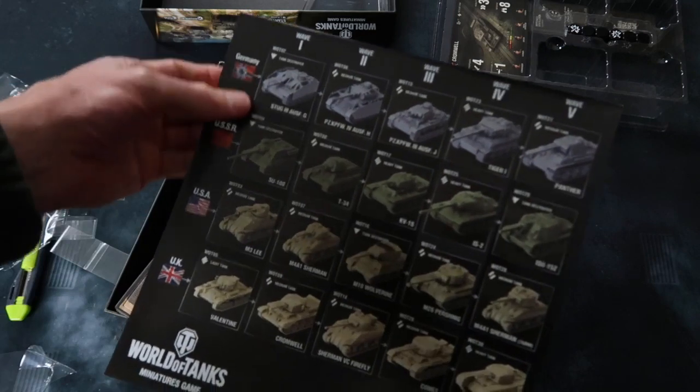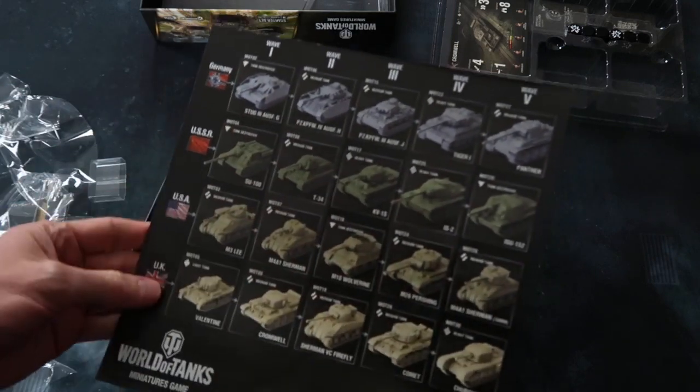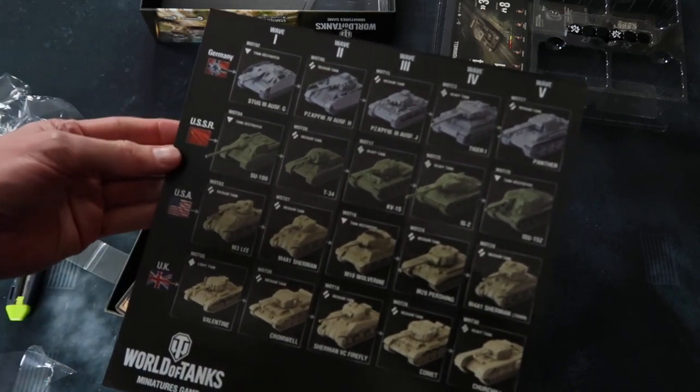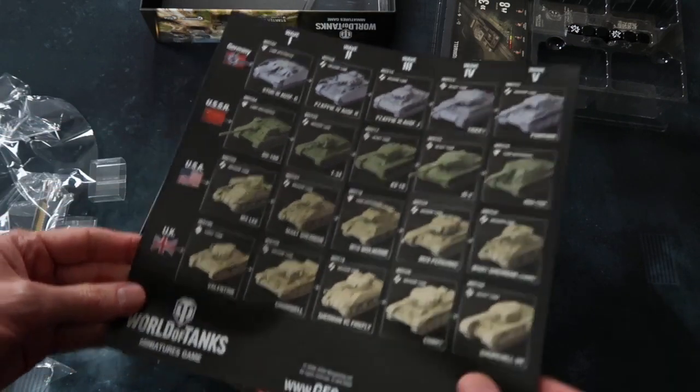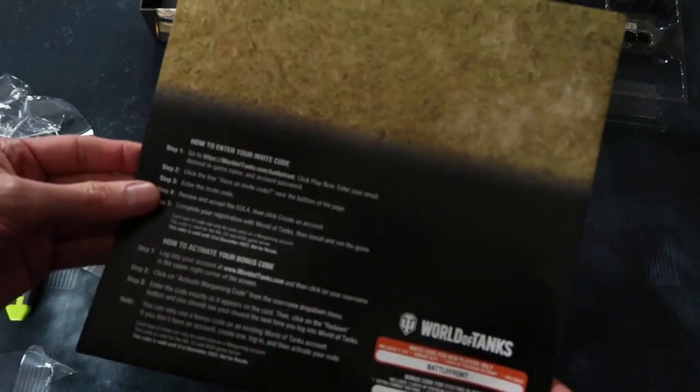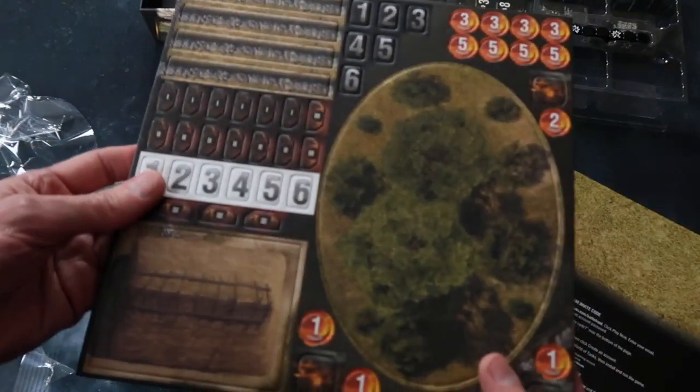Lurking underneath is a preview of what's coming in future waves — wave one, two, three, four, and five, all organized ahead of time. There are tanks for Germany, USSR, USA, and the UK. There's also an online bonus code if you want to play the computer game.